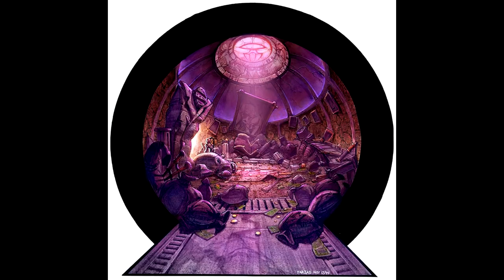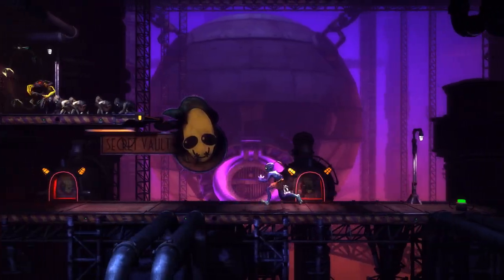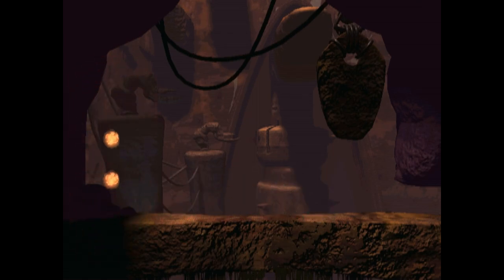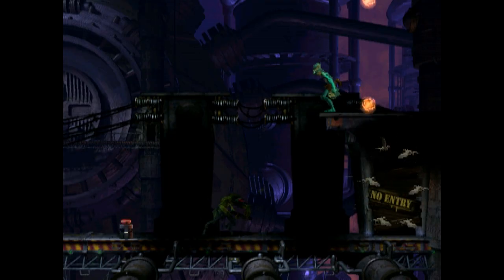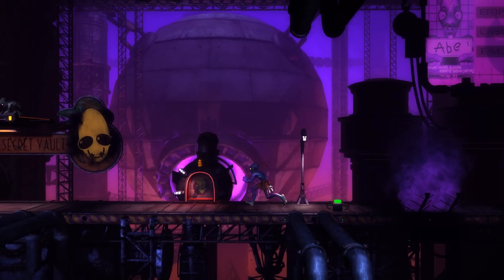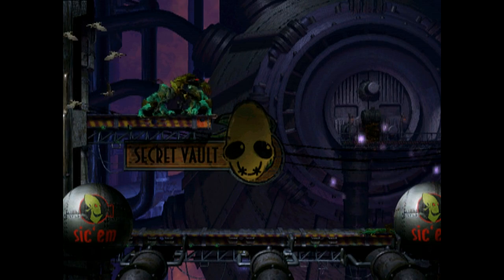Interestingly, although it doesn't play a role in the story, it actually was put in Oddworld Abe's Odyssey and its remake in a secret area at the start of Scrabania. I really like that, seemingly for no particular reason, they just put this in the game. It feels like something they'd have specifically done for New and Tasty as an easter egg, but no, it was right there from the original.